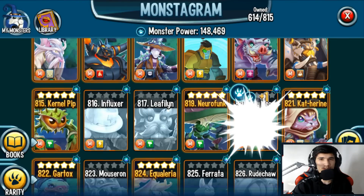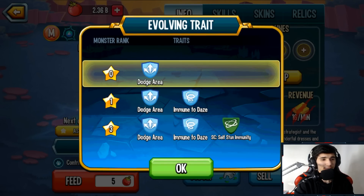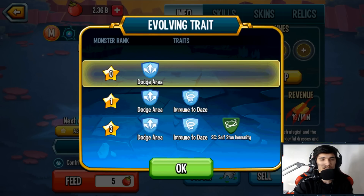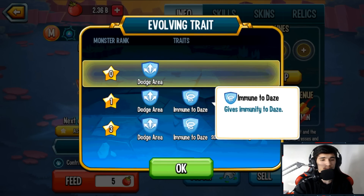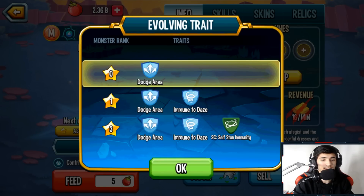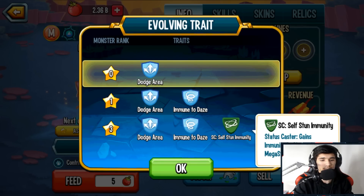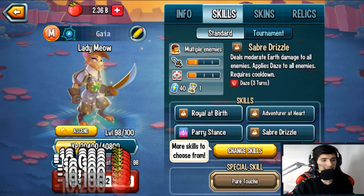One of her relics will probably be sword since she's holding one. She starts off with Dodge Area at rank zero, which is really good — it prevents the enemy from landing their AOE skills. At rank one you get Immune to Daze, which is all right and comes in handy. At rank three you get Status Caster: Self-Stun Immunity. The Dodge Area is great, though it sort of downgrades from there.